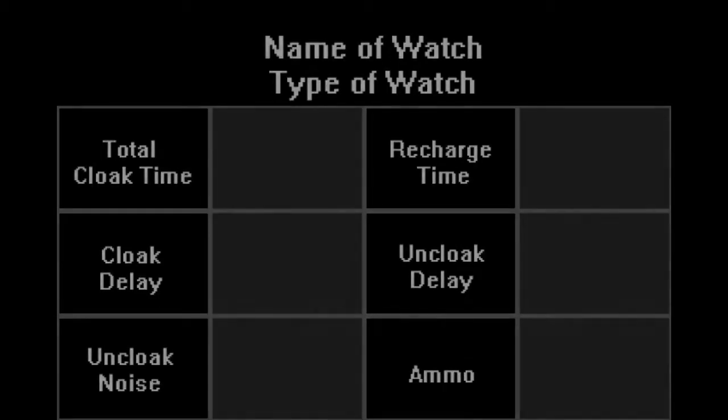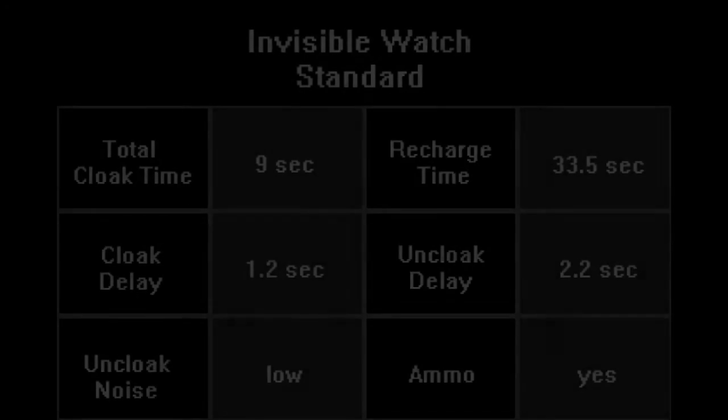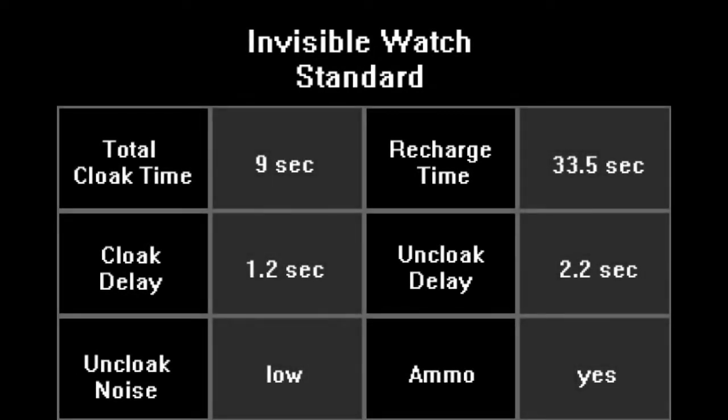Let's get right into it with the default invisibility watch. This is considered by many as the best spy watch, as it has no gimmicks — you push a button and you turn invisible until you push the button again or your cloak runs out. You can stay invisible for 9 seconds and it takes 35.5 seconds to recharge. It takes 1.2 seconds to cloak and 2.2 to uncloak. The uncloak sound is relatively quiet, but it can be heard, and it benefits from ammo. This watch excels in ammo-heavy maps or maps where you can abuse ammo spawns. Fallen weapons and destroyed sentries provide cloak as well, so there's often a way to get through a map while being cloaked far longer than the 9-second limitation.